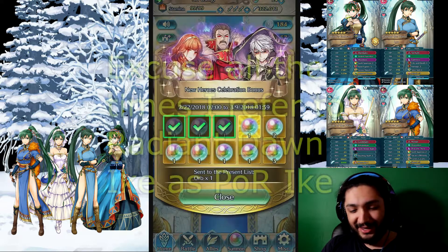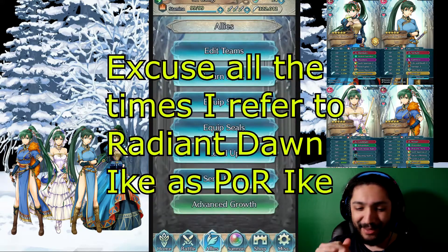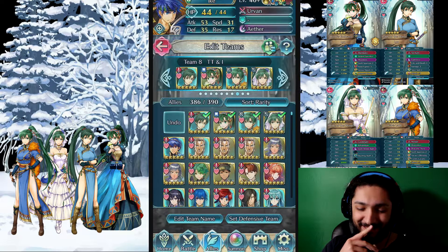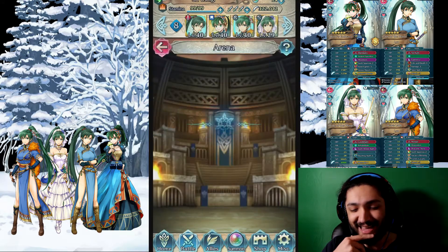But onto this video — I am finally keeping my promise. I said I was going to do it, and by God I am going to do it. Today I am showcasing this team right here. It's called TT and I for Tempest Trials and Infernal, but that's because I don't have any other slots open. This is Lynn Emblem. We're going to take it into the arena and see how it fares.